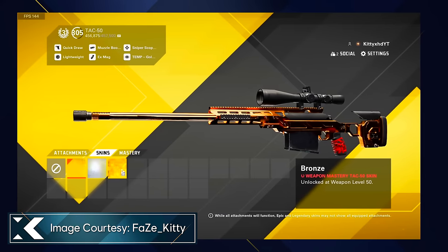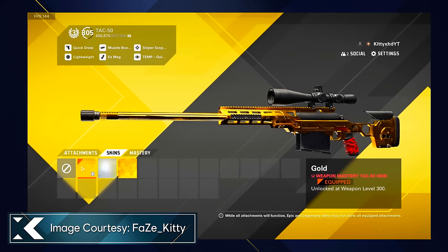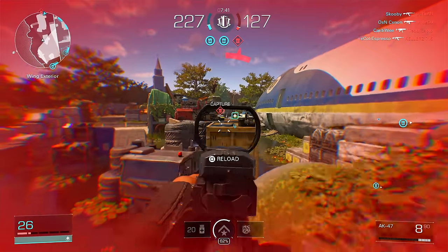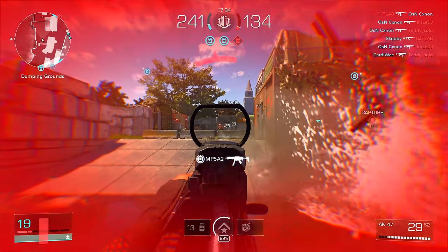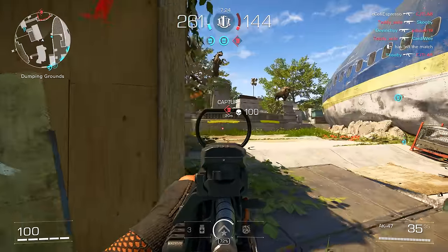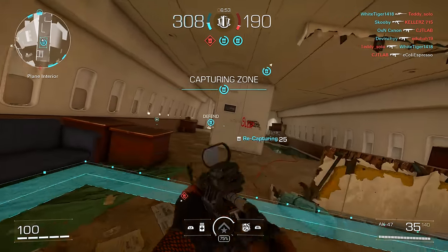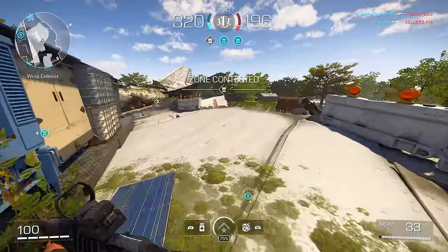There are 24 weapons with 44 attachments. Like previous playtests, you might be able to unlock some camos - bronze, silver, and gold were seen before, though with 48 hours you may not grind many. As for progression, everything in this 48-hour window stays within that window - nothing transfers to the full game. You won't get a head start, so if you can't make it you're not missing out on permanent progress.